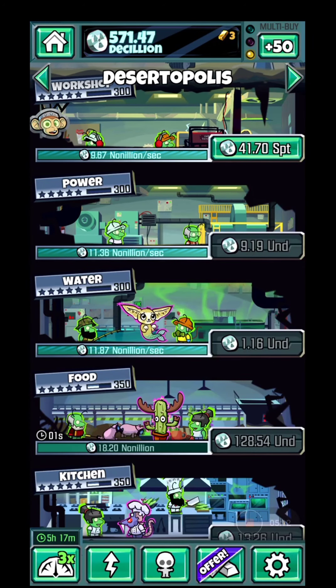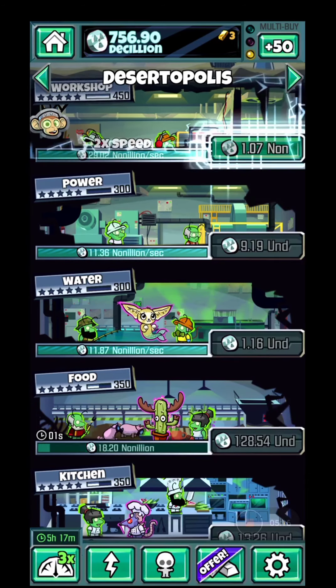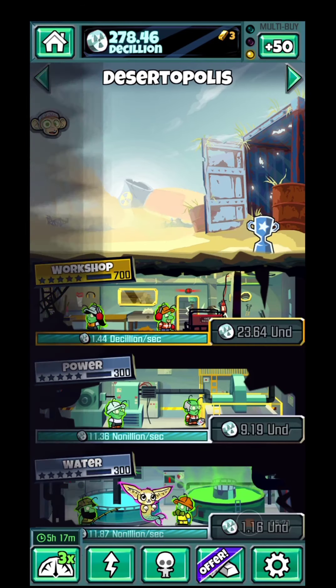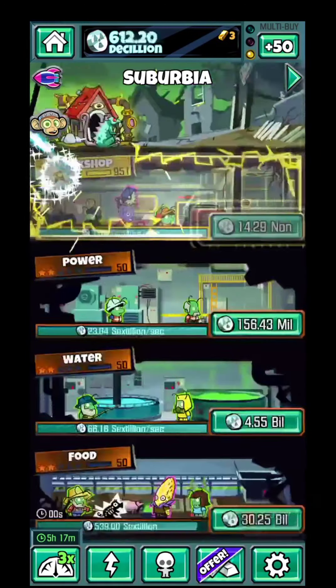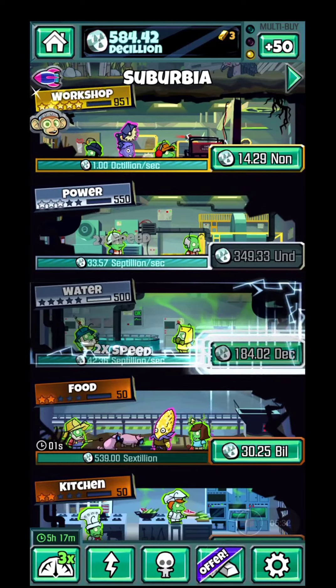You can place one roomie in every room and they'll give you different boosts and bonuses. If you get a duplicate roomie you already have, just watch an ad and you'll get the possibility to pick a new one.